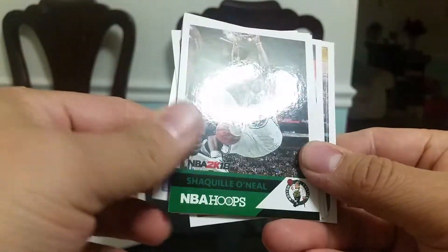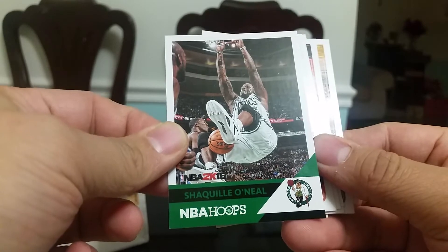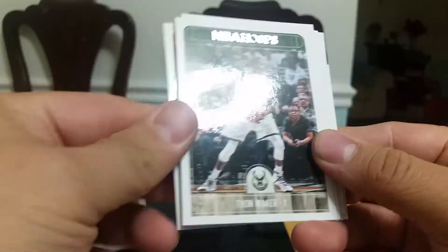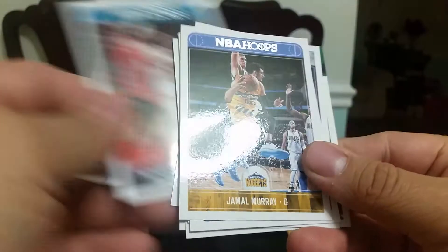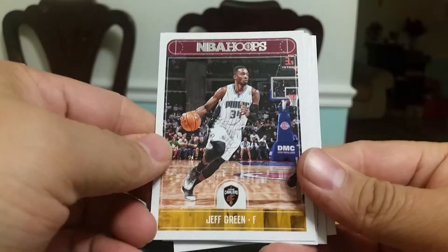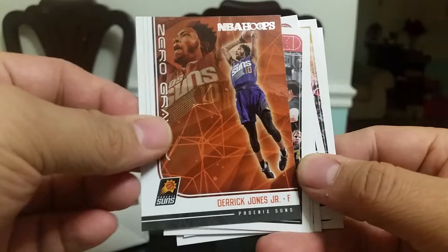A-Bang NAP Rookie. Nice Shaquille O'Neal. Round maker. Green — yes, net booking. Tyler Dorsett Rookie, Derrick Jones Jr., zero gravity insert, nice.